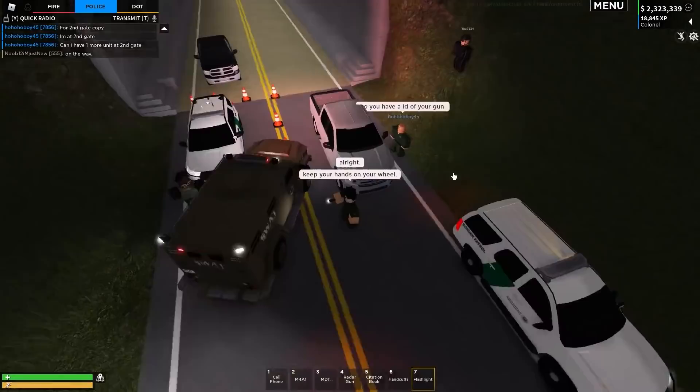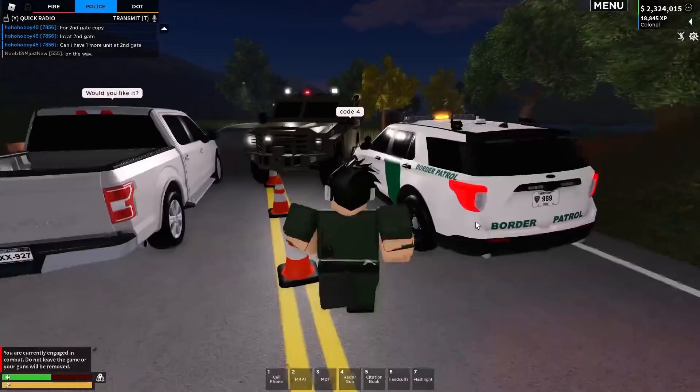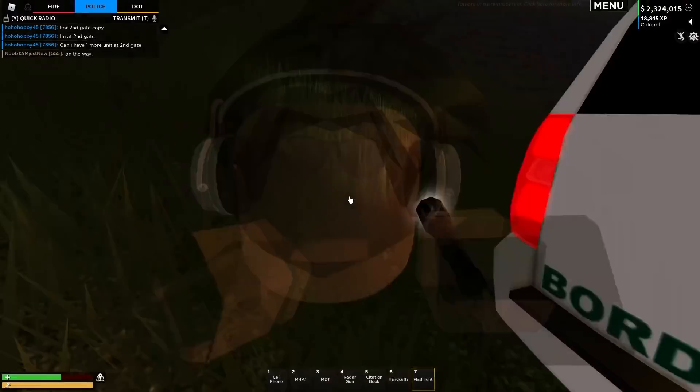What is this Bearcat trying to do? Are you trying to get through? I think they're trying to get through. What in the— Good job. Code four. I managed to sort out that situation very well. They're reaching to the back seat, which is where their gun is. So this is a slight problem here.